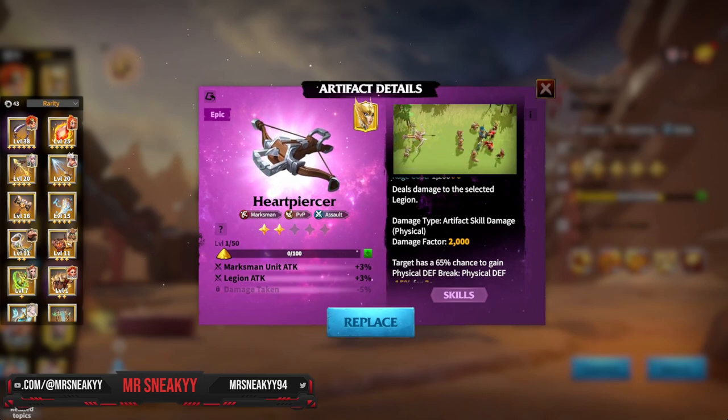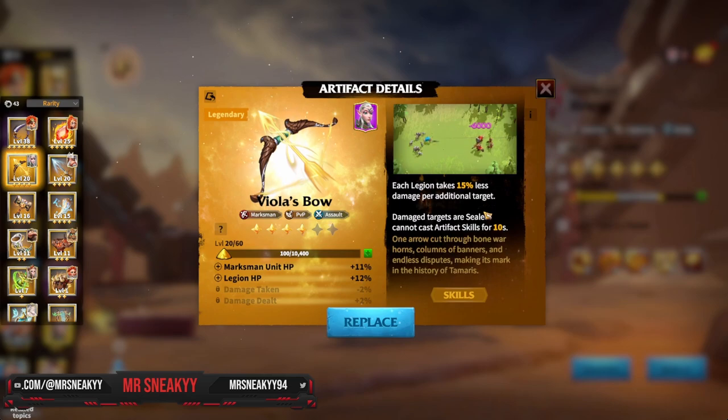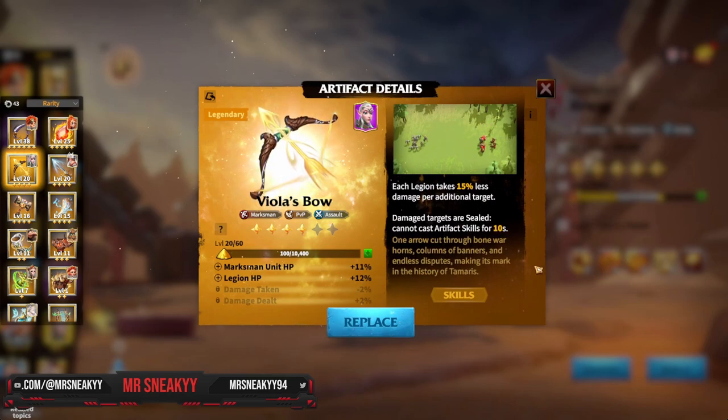When you start going up the ladder, the top three choices are: first, Viola's Bow — one of the top three for amazing damage, with a sealed effect that stops any PvP march from using their artifact for up to 10 seconds. A very powerful effect to stop cavalry from blinking onto you or infantry from shielding.